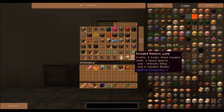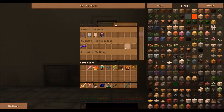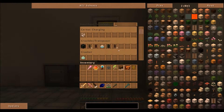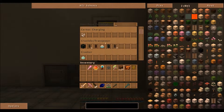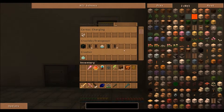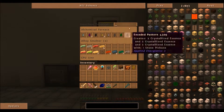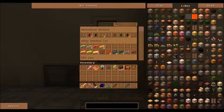We pride ourselves on automation here at Viking Industries. We've got automated crystal growth and even automated magma crucible and fluid transposer set up for conduit filling and tesseracts and the like. We also have alloy smelters and alchemical furnaces — we've got a lot going on automation-wise.